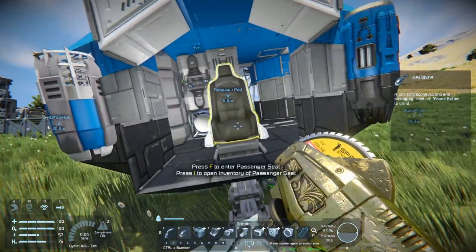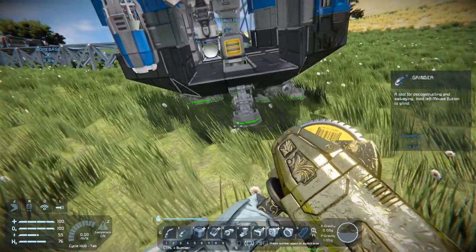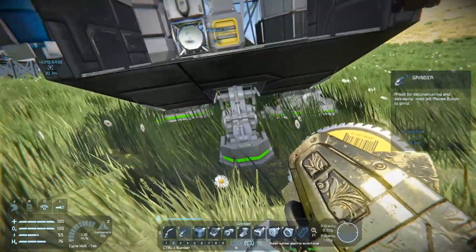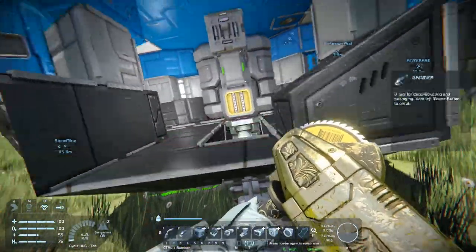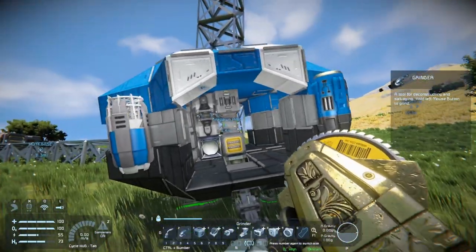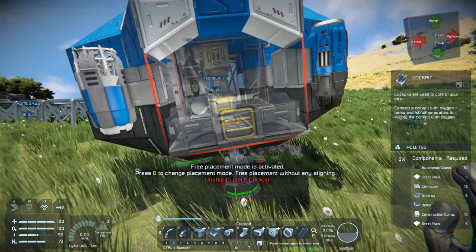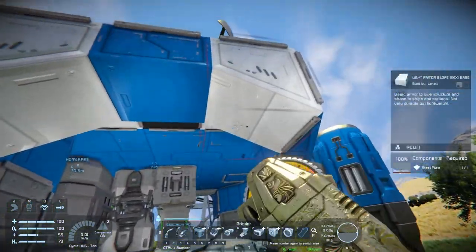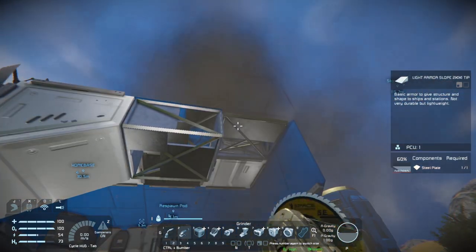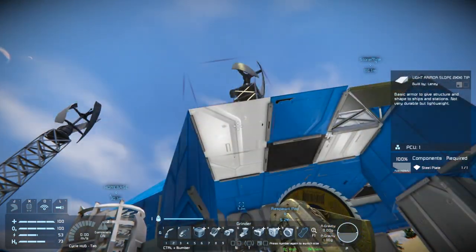First thing is we need to get rid of some of these things in here because they're not going to fit. The passenger seat is gone and unfortunately these are going to be gone as well. I don't know what I'm going to do about the landing gear — I don't know if I have to add more. Hopefully it just won't explode. Please, whatever you do, do not explode. I've already kind of killed the block on top of it as well.